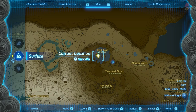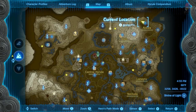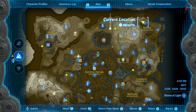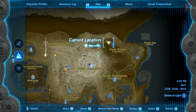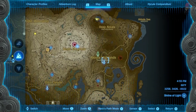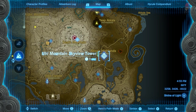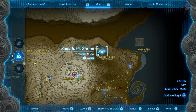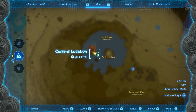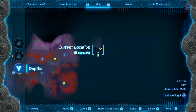First things first, we're going to be going from Skull Lake. There's a chasm here. If I zoom all the way out, you can see it's in the Akala region. Zooming back in, the closest tower would probably be this one here, and then we have the Shrine right here. So again, Skull Lake — there's a chasm right here.